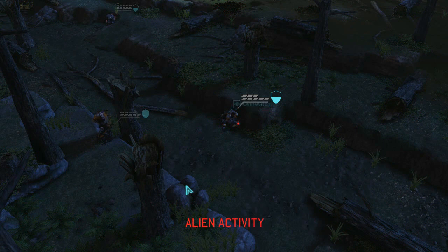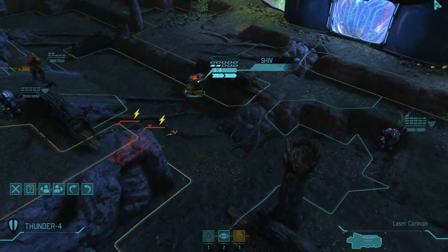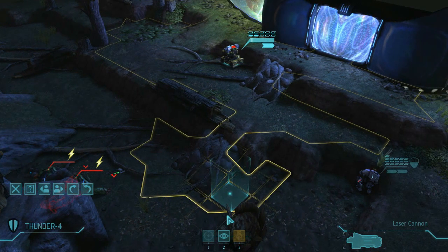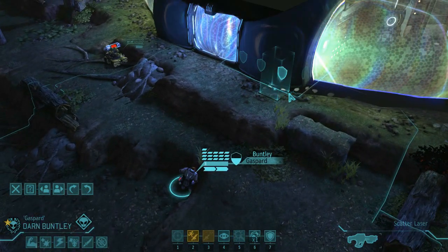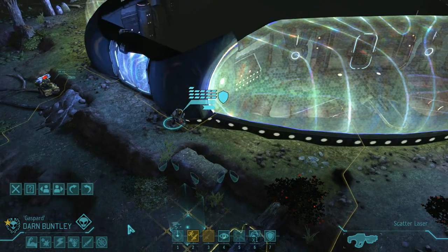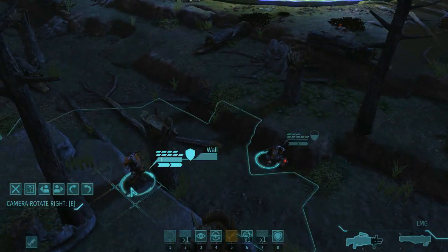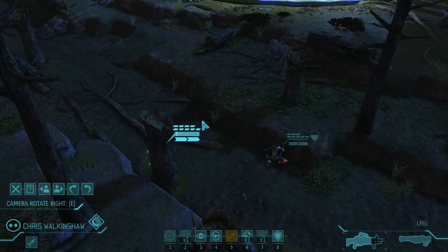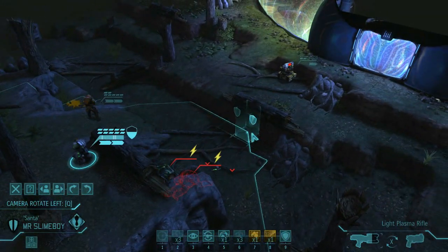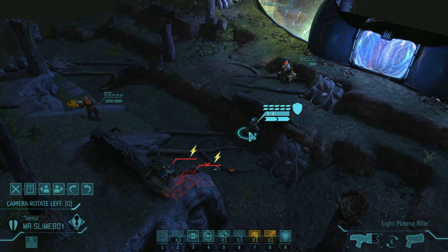Things going okay. Still some Mutons around apparently, but we've done quite well in capturing two of them. Shiv up — nothing found. Buntley — darn it, he did see them. Gentry can't. Let's move you up then. Slime Boy — high cover there, go for it. Nothing seen. And finally you, Games Guy — in position, nothing seen.